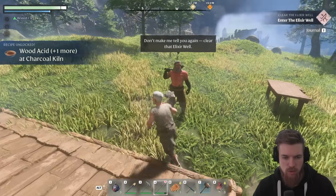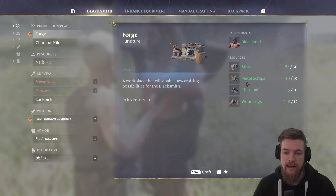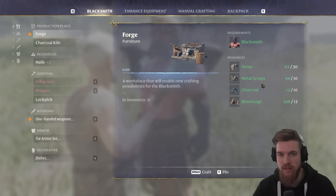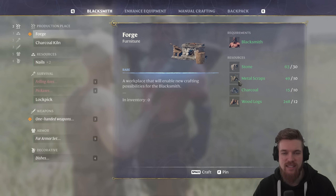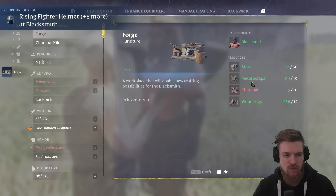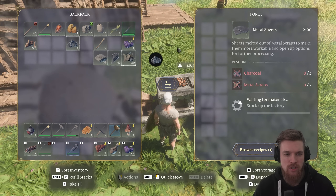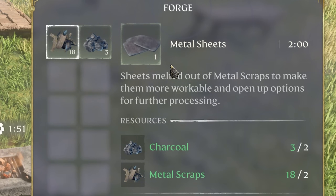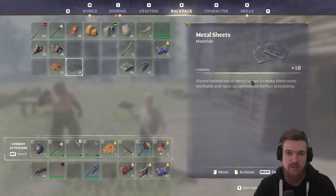Now we've unlocked some more recipes and we can talk to the blacksmith again. We can now build the forge with stone, metal scrap, charcoal, and wooden logs. If you're wondering where to get metal scrap, I have a video guide linked in the description — you can get it from destroying metal items in towns or by killing the scavengers, which is the best source. The forge requires charcoal and metal scraps to operate, and it gives us metal sheets, which are used to make armor and more advanced weapons. After some time you'll have lots of metal sheets to craft with.